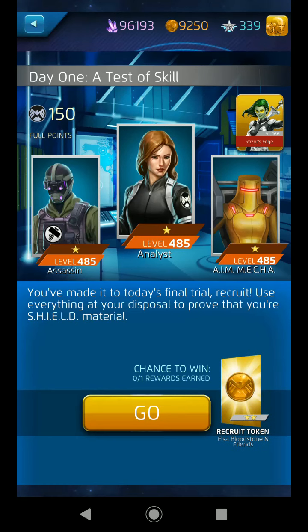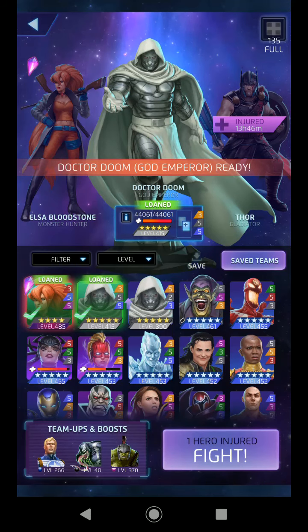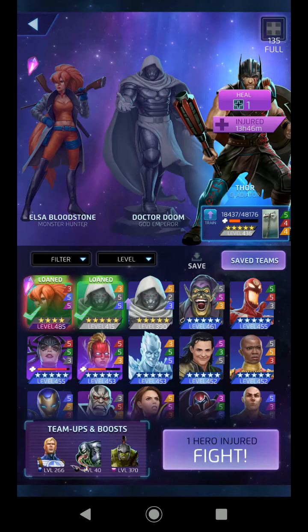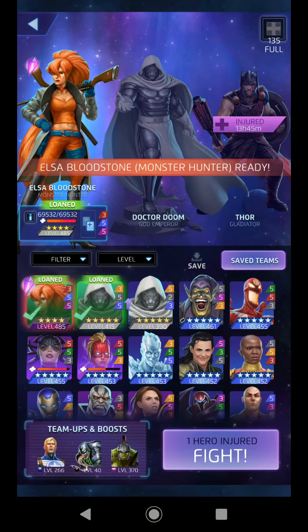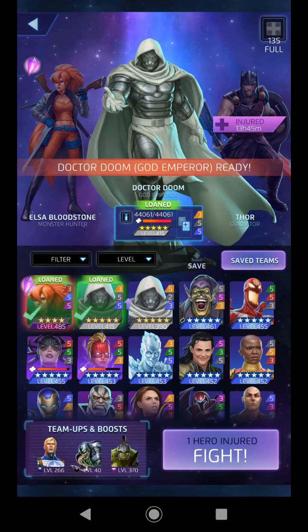Okay here we go — test of skill, 45, 45, 45. There's no tile movers in here — no one just moves a tile each turn. This might be pretty easy. Dr. Doom also likes these blacks and yellows — I see a theme they're going with here. But he only really cares if the enemy matches blacks and yellows, and since the enemy's not really moving anything that's not going to happen. So they're expecting Elsa to gather the black via her trap so Dr. Doom can blast away. It's kind of interesting.